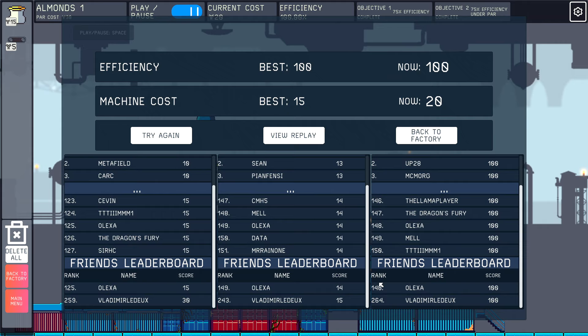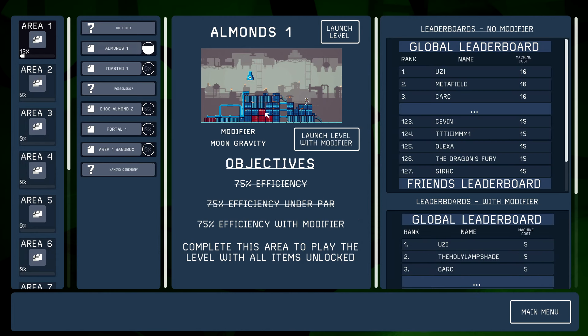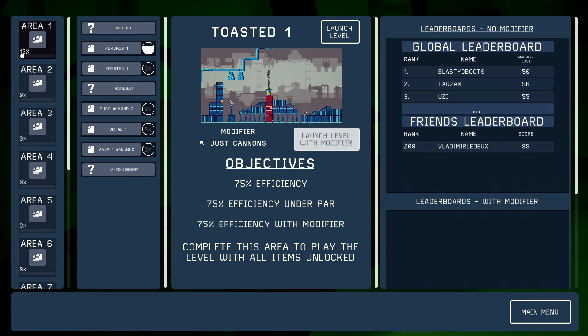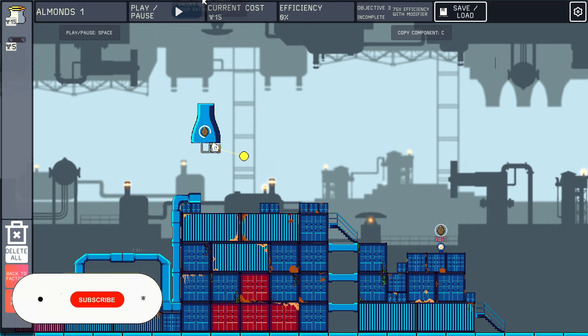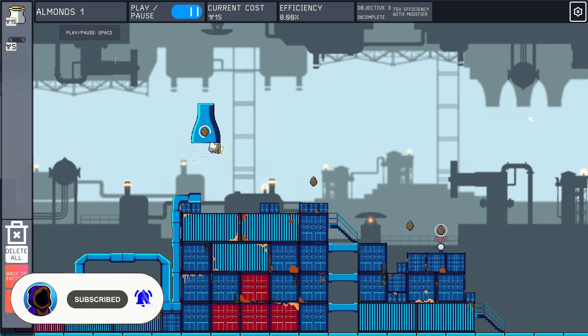Go check out my good friend Vlad — he's got a great YouTube and Twitch channel. Let's go back to the factory and launch the level with a modifier to unlock the next level. I want to try the moon gravity — my idea is that I should be able to just launch the almonds straight to the exit. Okay, that's a little excessive. Let's move the cannon as far up as possible and see if I can just straight-launch the almonds down there.